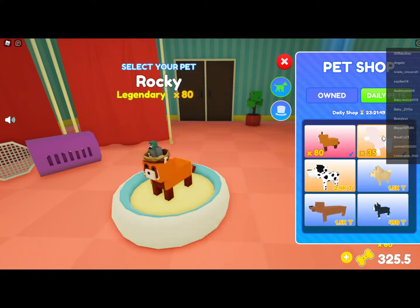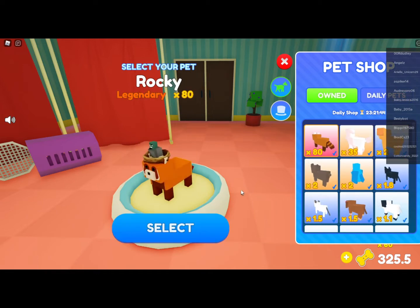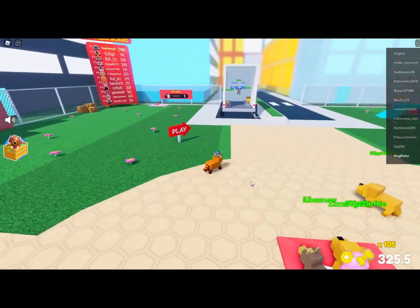Here is Rocky the Red Panda for 24,000 coins — it's a legendary, which is really cool. My last pet did times 80 for 35,000 and now this one does times 80. Let's go ahead and equip that. Now we have a 105 coin boost.